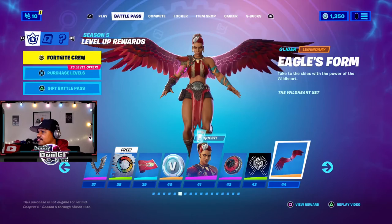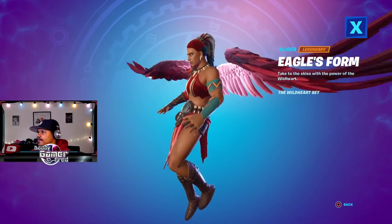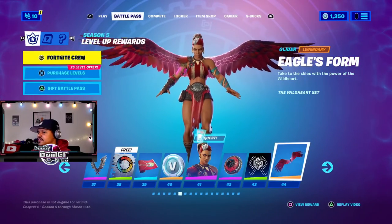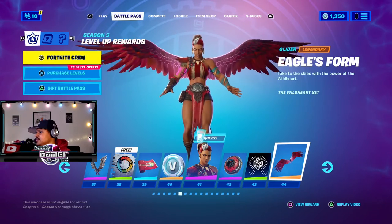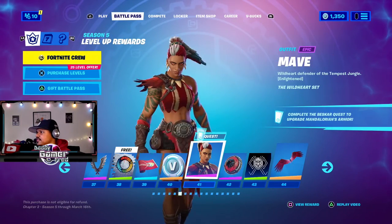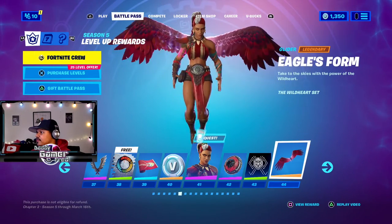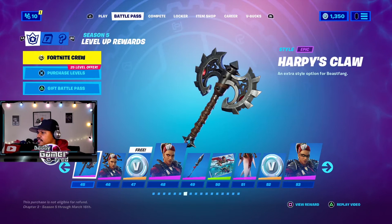Oh my god, legendary glider! Please don't say she's the only one that can wear this. It doesn't say that - it says 'take the power of the wild heart.' Okay, even form - oh wow! I really hope she's not the only one that can wear that. Extra style for the Beast Fang - okay.